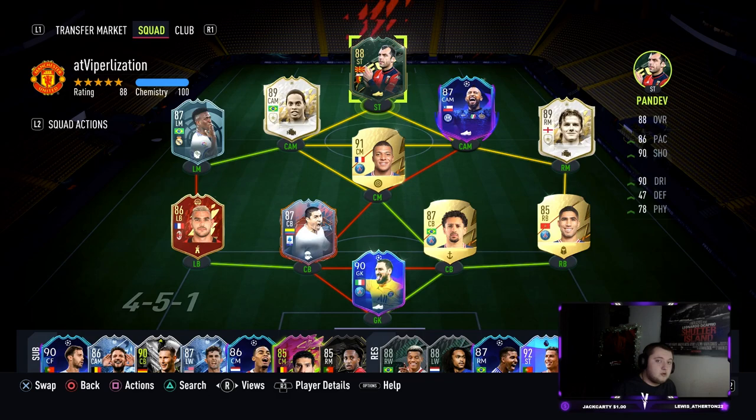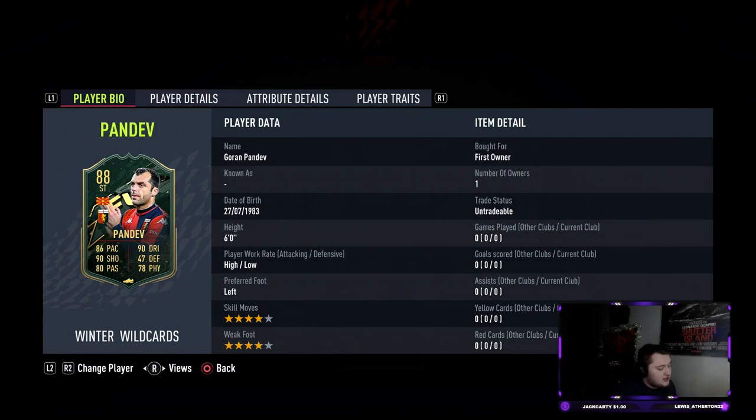What's going on guys, Viper here and welcome to another player review on the channel. Today EA released the Winter Wild Card Goran Pandev, coming in at an 85-rated squad with 55 chemistry and one Serie A player, so it's relatively cheap to do. He looks to be a great card actually — I wasn't expecting him to be this good.